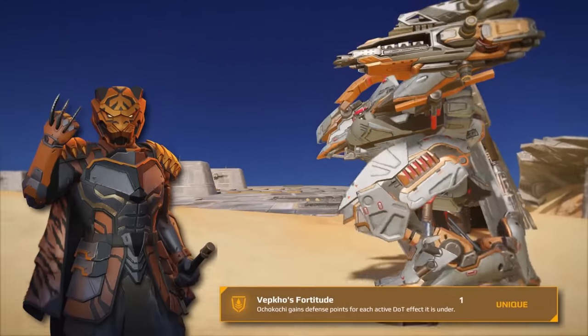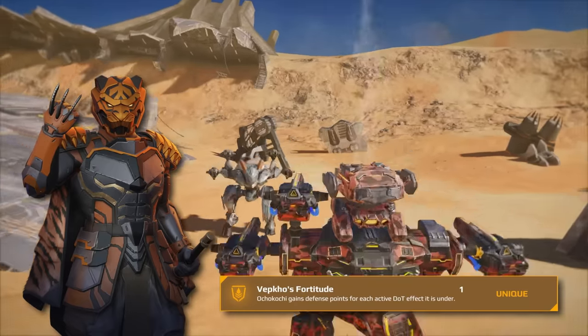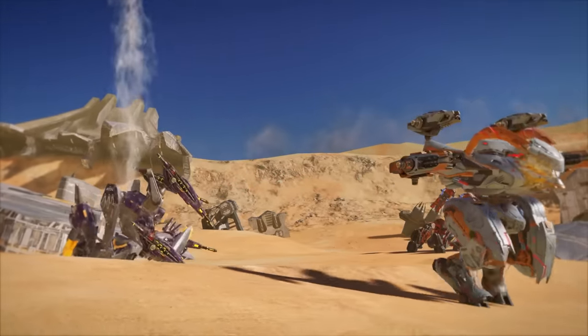Completing the Ocha Kachi build is the Beast Knight — our new pilot, Beb Holovidze. He mastered Ocha Kachi's Savage Strength and learned to give the robot additional defense points based on — you guessed it — the number of damage over time stacks applied to Ocha Kachi.